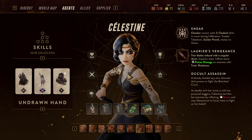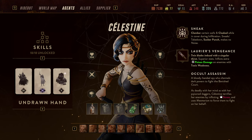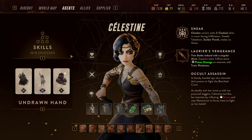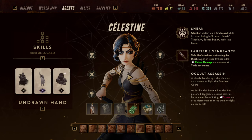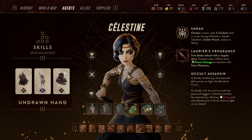All of a sudden Celestine can Mesmerize someone and include that into her normal routine. The routine described before — Occult Gambit, double debuff, then attack to reduce stress — becomes way more potent because you can now Mesmerize a target for two rounds as part of that cycle.